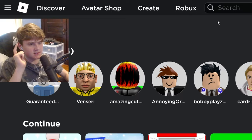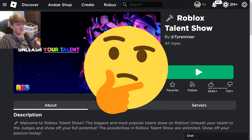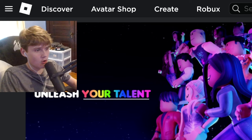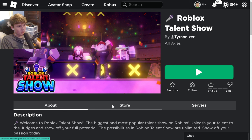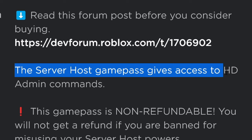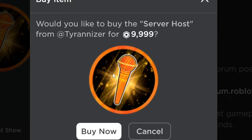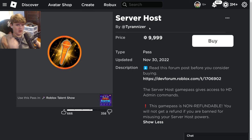To get admin, you want to find a game that has a game pass for admin. But you're probably thinking, I want to get admin in a game where you can't purchase admin commands. There are actually a few other ways to do this on mobile. For mobile users, go to the store and purchase the game pass that says 'server host.' This game pass grants HD admin commands but is non-refundable. That game pass costs 9,000 Robux, and I don't want to spend that, so I'm going to show you how to get admin in any Roblox game for free.